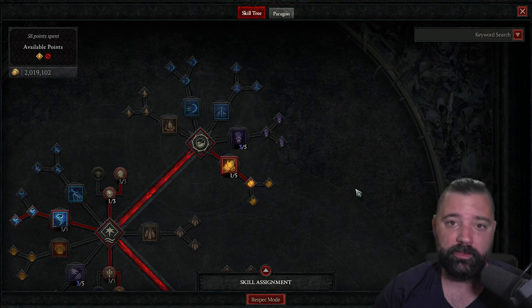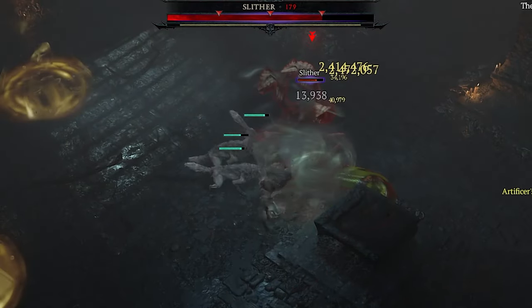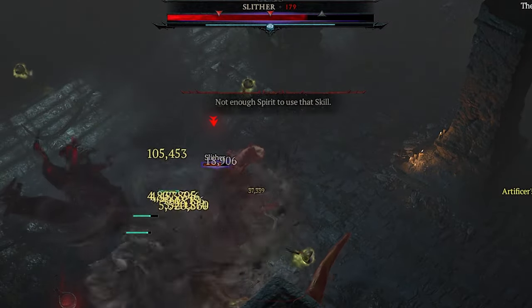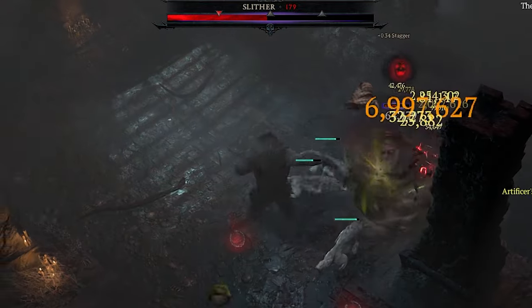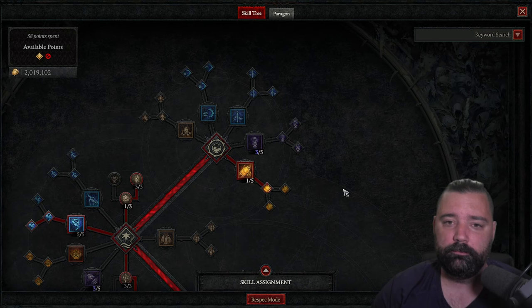These massive increases to life are going to help your survivability. At this point your damage output will become the limiting factor in how far you can push within the pit, so if you're looking to push over tier 100, you're going to need some things fine-tuned and possibly some greater Aphex gear. With damage output being the limiting factor, I want to stress how much additional damage you do to crowd-controlled enemies.